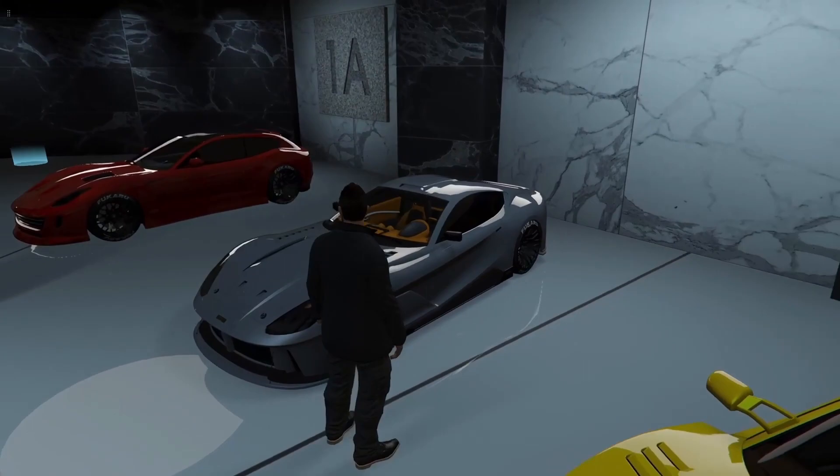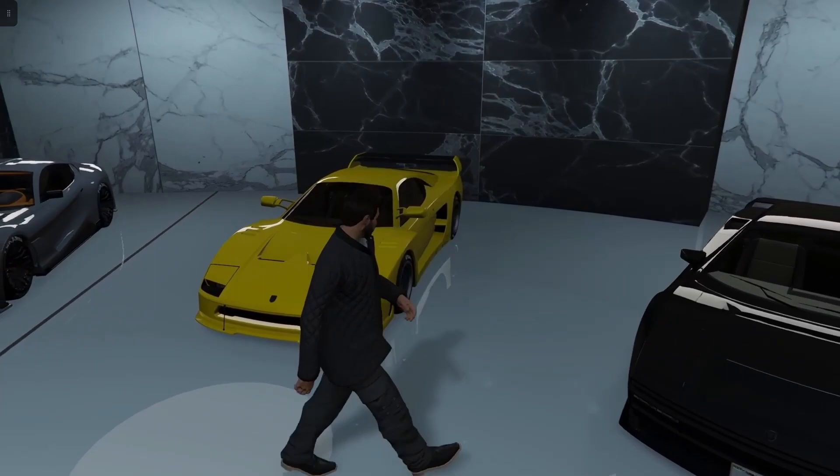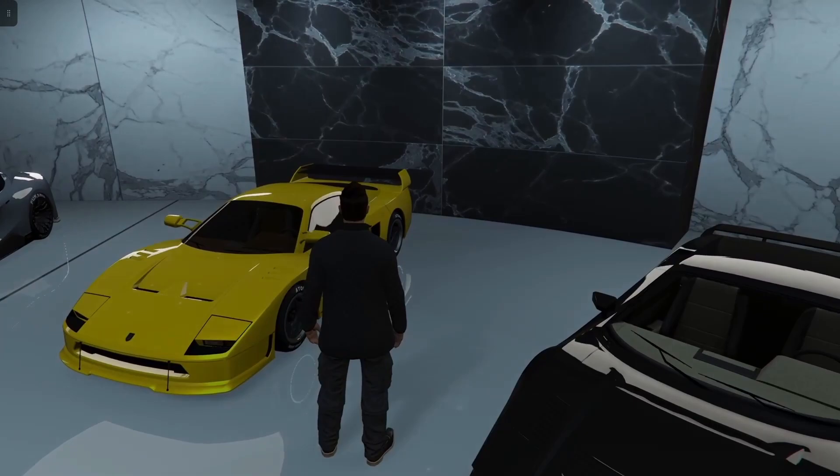Next up is the Turismo Classic, and this one has the HSW upgrade — that's the yellow one over there. It is based off of the F40 and has a base price of $705,000. With the HSW upgrade I think it's about $900,000. With the HSW upgrade it goes about 150 miles per hour, and without the HSW upgrade it's about 121 miles per hour.